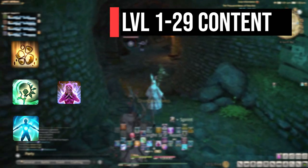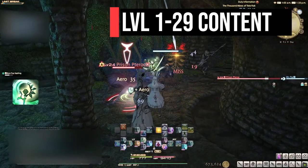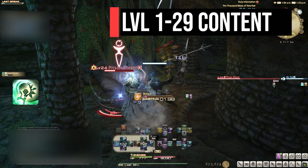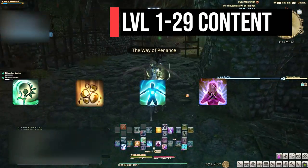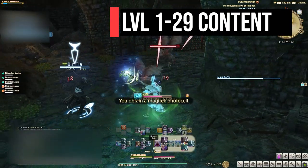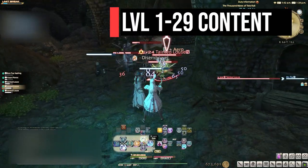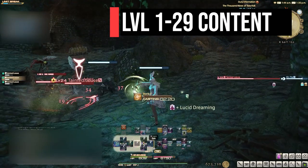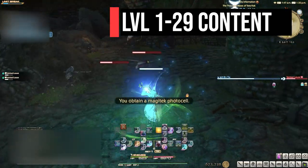Pretty much all content between 1 and 29 is going to look like this: your tank starts pulling aggro, you use your damage over time — I DoT every single enemy as we're running, as this does tons of damage. Once the tank is done pulling, you can switch to Stone if you feel comfortable, or Cure One on the tank if health is starting to drop. Pop Lucid Dreaming often and keep it on cooldown, because Cure One, Cure Two, and Medica are high MP skills and you can run out quickly. The goal is to get comfortable casting Stone or at least keeping your DoT on the main enemies.